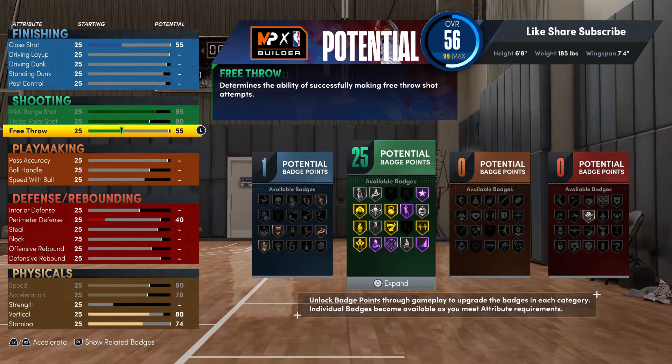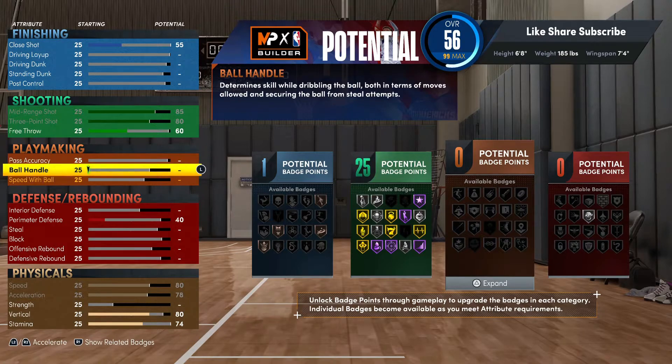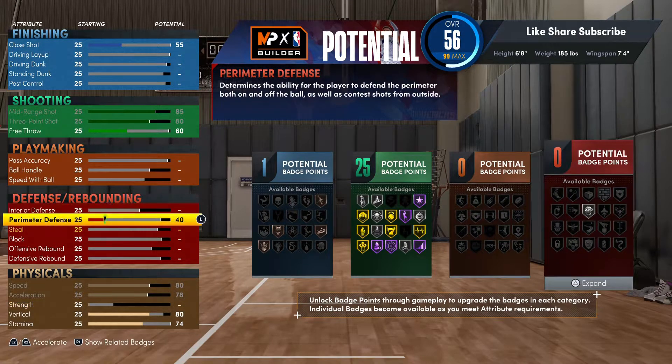Your free throw, you want to put that at 60. You get 25 shooting badges, and you can hit your free throws with ease at 60 — so you're definitely good right there. And we're gonna go to the defense.